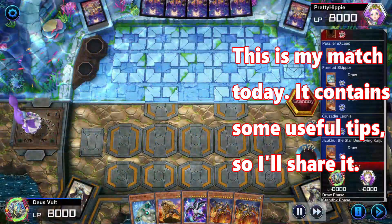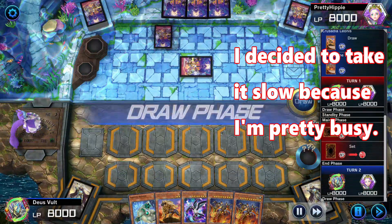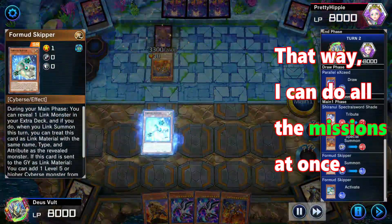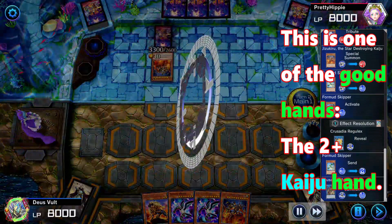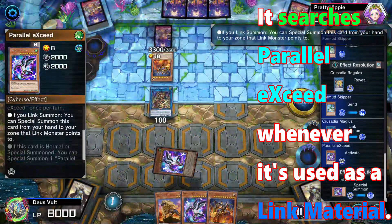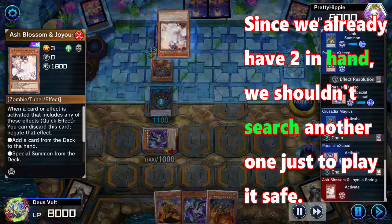This is my match today — it contains some useful tips so I'll share it. I decided to take it slow because I'm pretty busy. I will start farming the event after the second set of missions so I can do all the missions at once. This is one of the good hands, the 2-plus type of hand. We start with Format Skipper — it searches Parallel Exceed whenever it's used as a linked material. Since we already have two in hand, we shouldn't search another one just to play it safe.